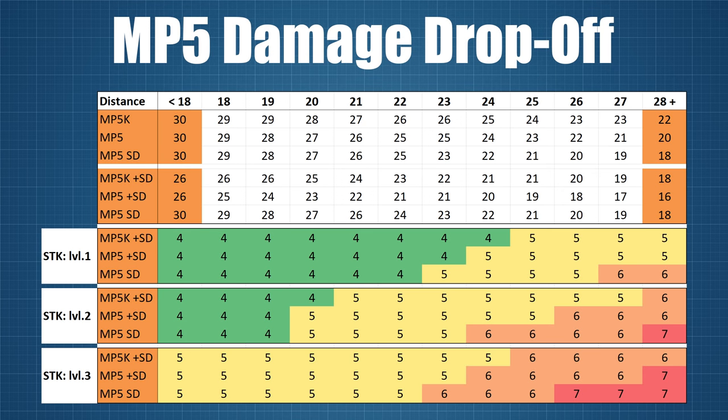While all three guns have the same baseline damage of 30 points per shot, the damage drop-off and minimum damage stats from 28m and onwards are slightly different, with the MP5K surprisingly turning out to be the most powerful. The differences may be subtle but they still result in one extra shot to kill at range for the SD against level 1 and 2 armour, and also for the MP5 against level 3.